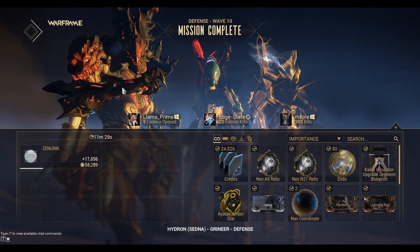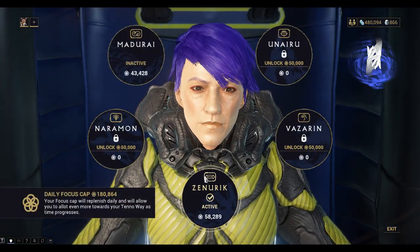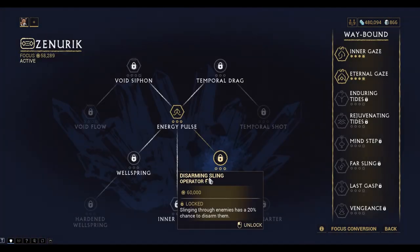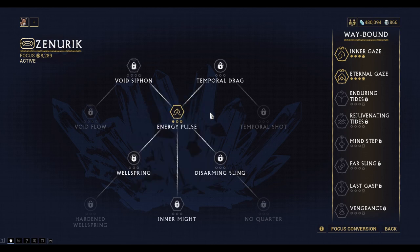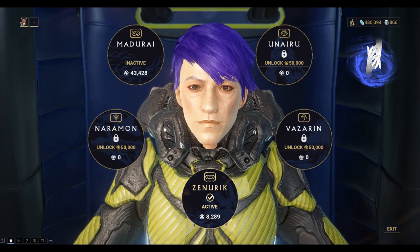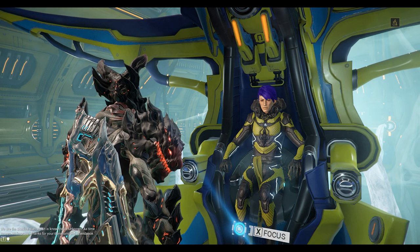Let's go back one more time, click on Zenurik, and I'm able to upgrade this now. And that's it! You can see the waybound abilities are now available on the top right — the passive abilities. That's the end of this episode on how to change your focus school. Thanks for watching, I hope you liked it. Like and subscribe, and we'll see you next time. Bye for now!